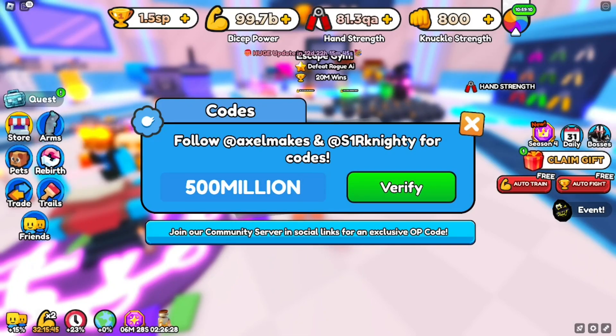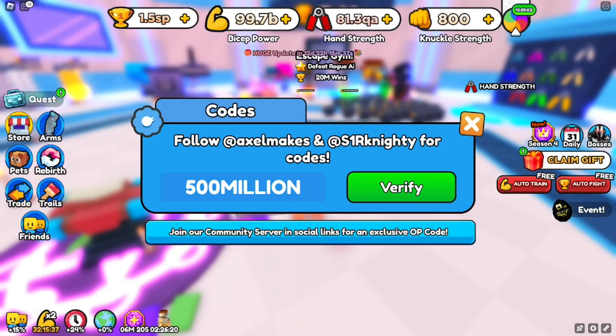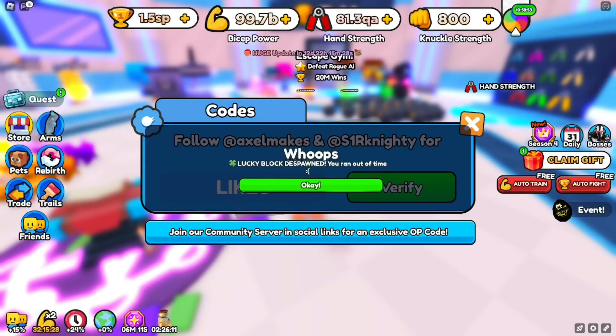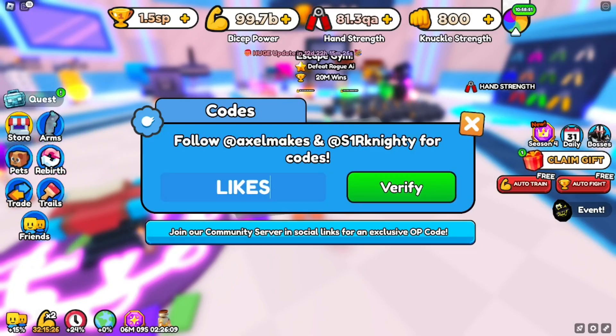We also have code ITSHULKTIME — I-T-S-H-U-L-K-T-I-M-E — which gives you a 15% increase on your stolen strength. Then there's code 500MILLION, which gives you a win boost for about five hours to multiply your strength grind. After that, redeem code LIKES — L-I-K-E-S.